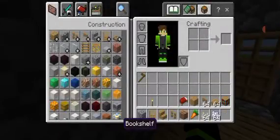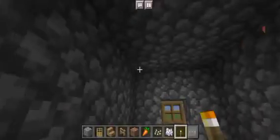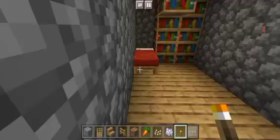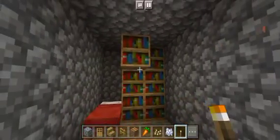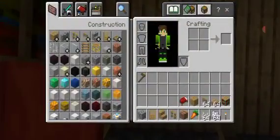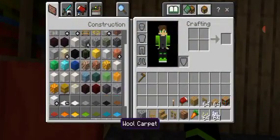It's also quite dark, so we need to add torches. In order to illuminate more light, we'll add a lot of torches as we can in order to make this more lighter and brighter.